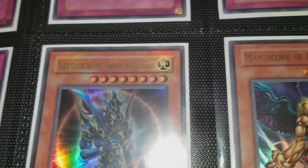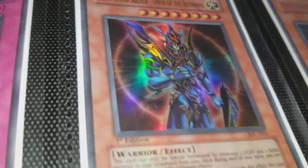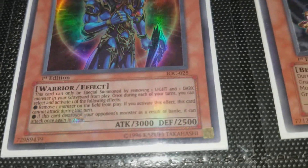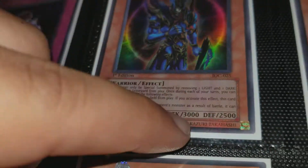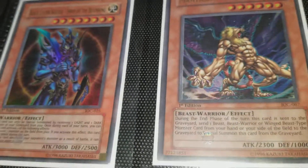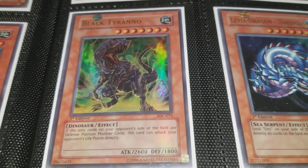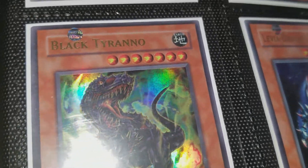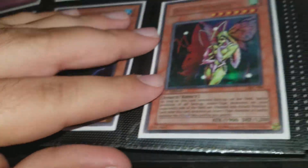A really awesome card — Black Luster Soldier, Envoy of the Beginning from Invasion of Chaos, first edition. It's a beautiful card, really clean, though it might have a slight issue on the back. Still looks awesome in the sleeve. Manticore of Darkness from Invasion of Chaos, Black Tyranno from Invasion of Chaos — I'd love to get that in a PSA 10, it's a beautiful card, looks like a Jurassic Park scene. Levia-Dragon Daedalus from Invasion of Chaos, another Insect Princess — three of those, a playset. Guardian Angel Joan from Invasion of Chaos.